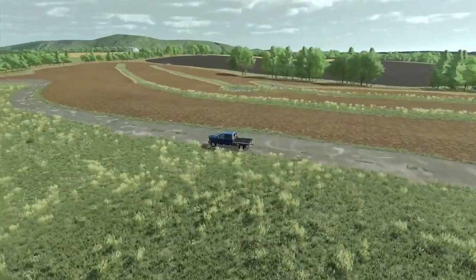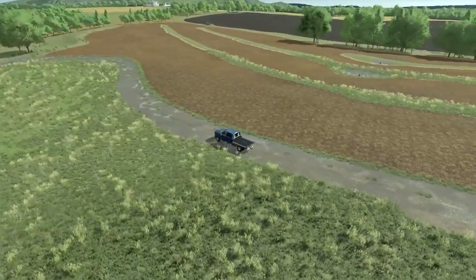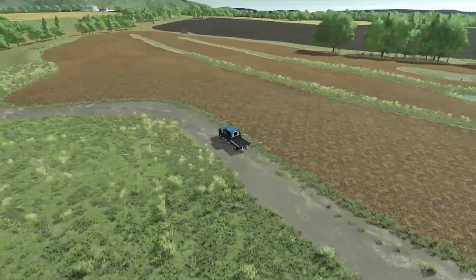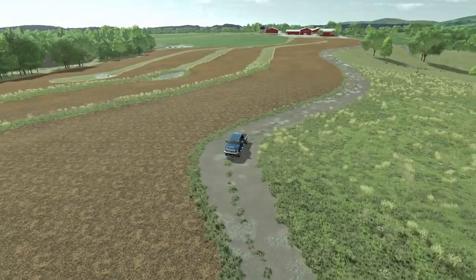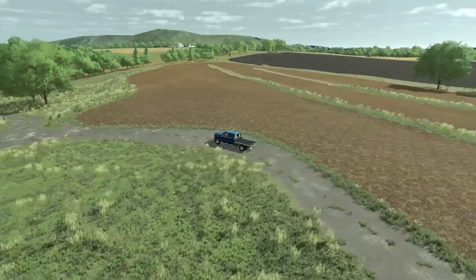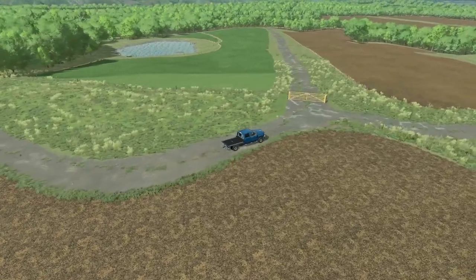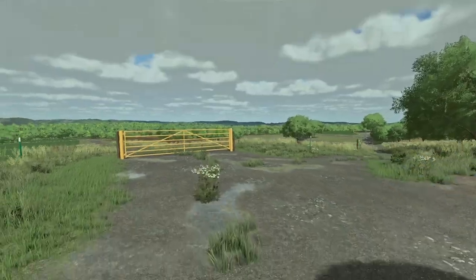I restored this field to the way it was in FS17, at least from what Squatch was telling me, with the terraces like they are there. I believe someone in the FS19 convert put the field over it and made it so the terraces were plowed over for some reason — I'm not sure why they did that. Back here it's just more access to more farmland.